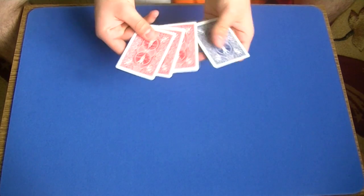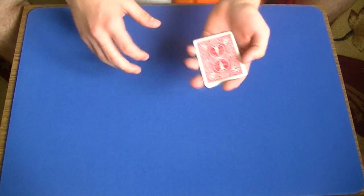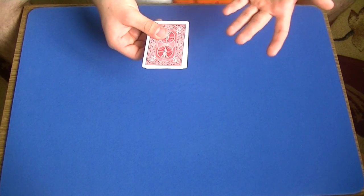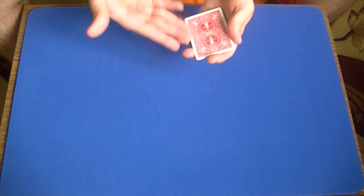Now spread the pack to show that you have three red cards. Take the blue card, place it to the third position, and perform the Elmsley count — because the Elmsley count hides the third card. Now you showed four red cards, and it is actually a very impressive moment because you changed four blue 10 of hearts to four red ones.